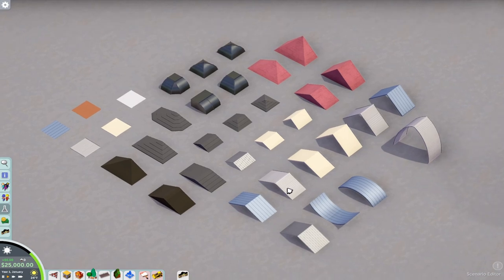First things first, this is all on vanilla Parkitect — no mods are installed, Construction Anarchy is not installed, and no scenery mods are installed at all. This is all your basic pieces from the game, except for these pyramid pieces here from the Taste of Adventure DLC, which I used for roofing.